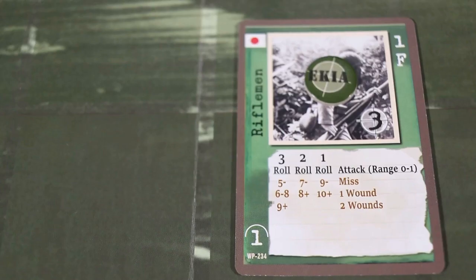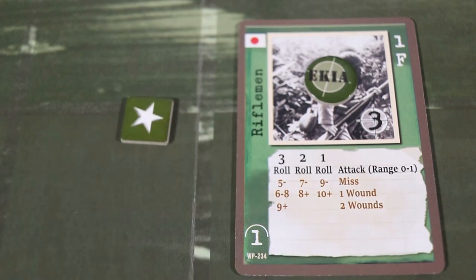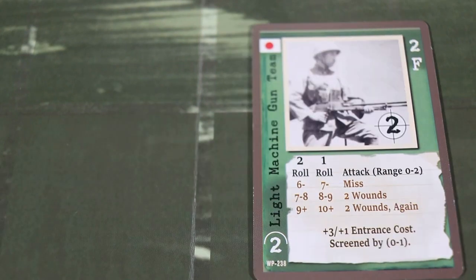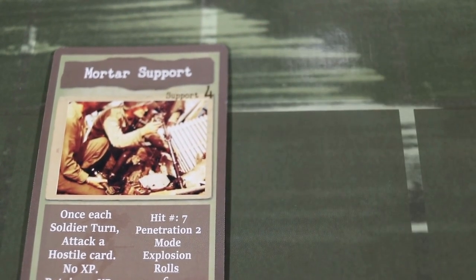When a soldier kills a hostile, they will gain the number of experience points listed on the top right corner of the card. A hostile which is removed by other means, such as mortars for example, does not give experience points to any soldier.